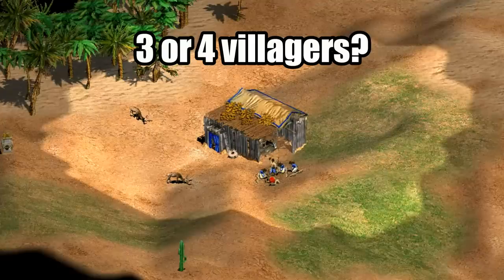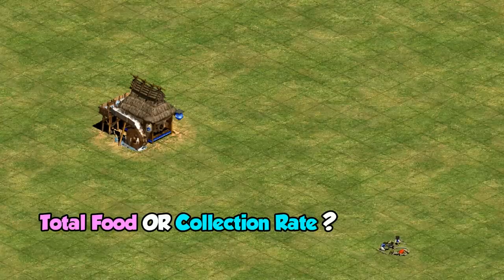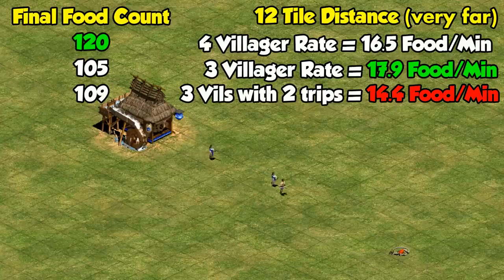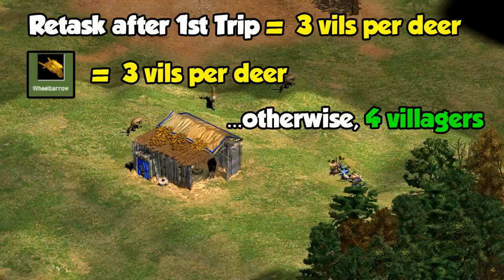As for whether to go with three or four villagers: when the deer are close, say within four tiles, the difference is modest. But when the walking distance increases, what it really comes down to is whether you value the total food collected or the collection rate. Three villagers can definitely gather at a faster rate, assuming you only let them do one trip and leave the last 12 or 13 food to rot — that ensures they only carry the maximum they can, but it seems a bit wasteful. If you let them make the second trip to get the last of that food, then three becomes significantly worse than four, both in terms of the final food count and the collection rate overall. Unless you're keeping a close eye on the three villagers and redirecting them after their first drop-off, or if you have wheelbarrow which allows them to collect the whole deer in one trip, then I'd say four is the optimal choice. It involves less micromanagement and is a decent balance of getting most of the food while also getting reasonably close to the ideal collection rate.